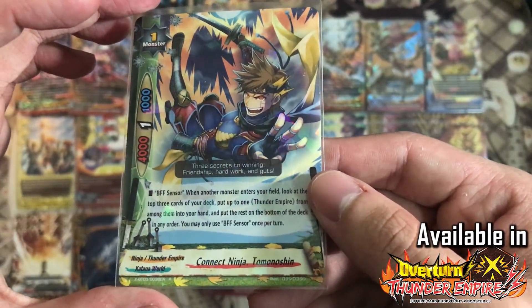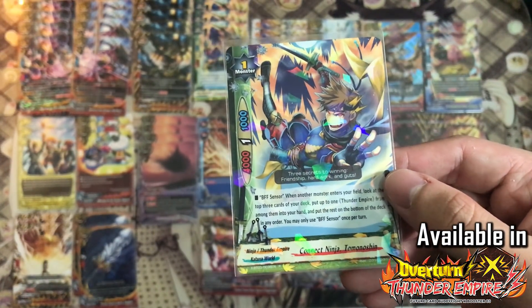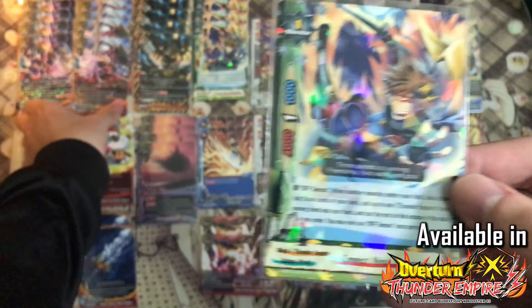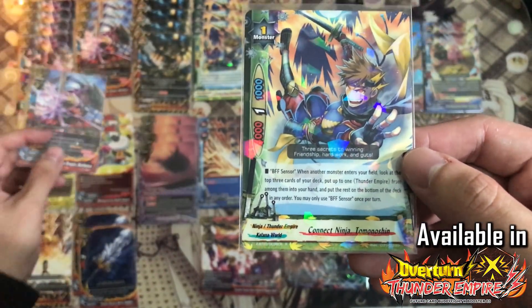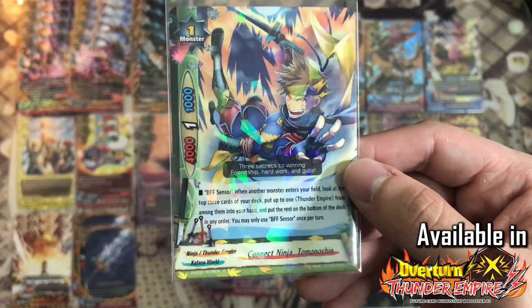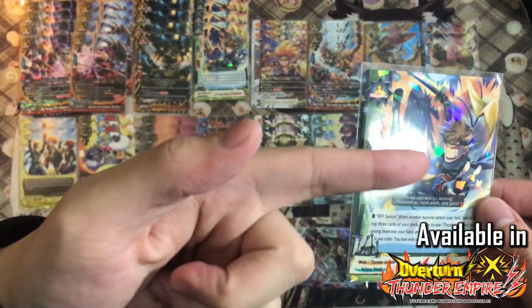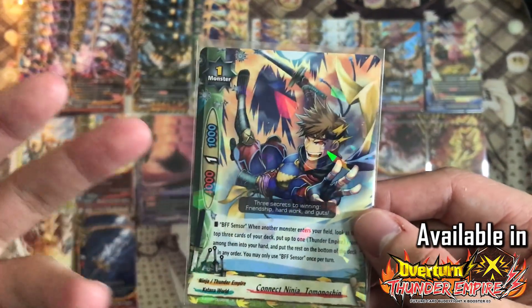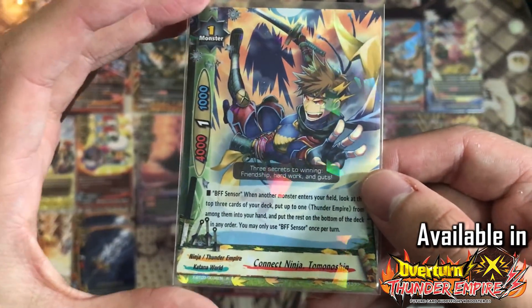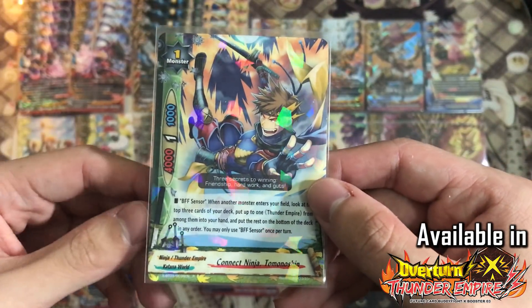Next we have 4 copies of Konek Ninja Tomo no Shin — I say you never leave home without him because he gives you so much advantage if you're playing Thunder Empire. If I could play 10, I would play 10. He is very powerful because whenever another monster enters the field — let's say you have him on your right and you call Baobat to your left — you can look at the top 3 cards of the deck and add one Thunder Empire to your hand. It's a once-per-turn effect and it's a rare card from XBZ03 Overton Thunder Empire booster pack, so it is not very expensive.